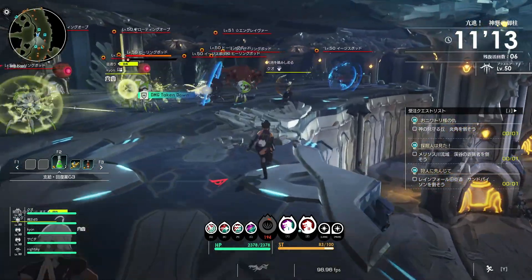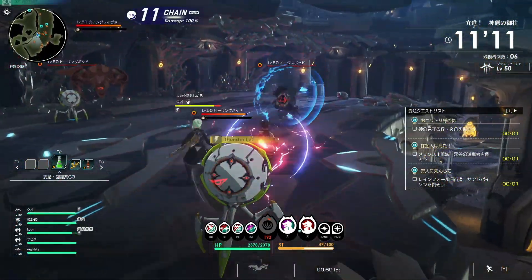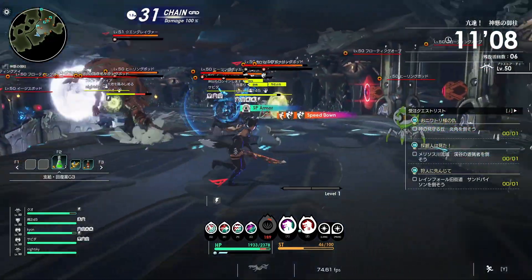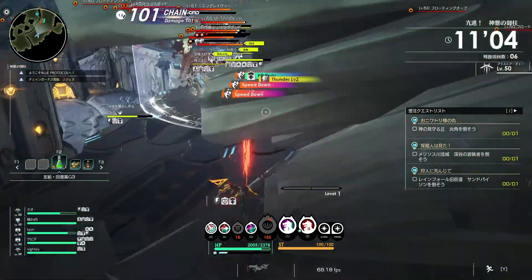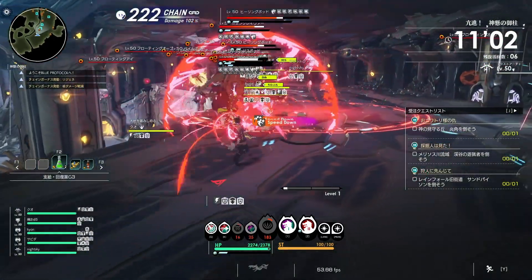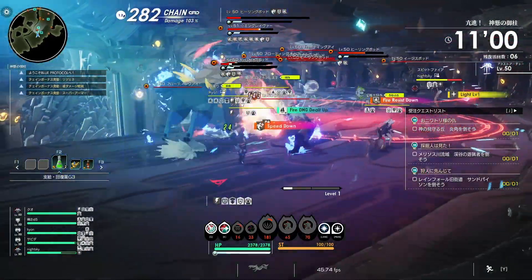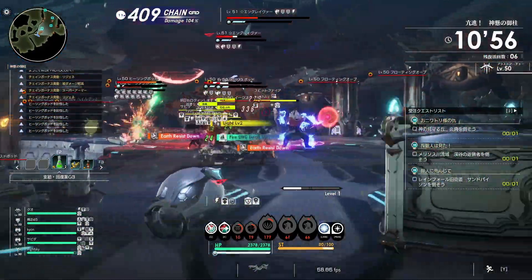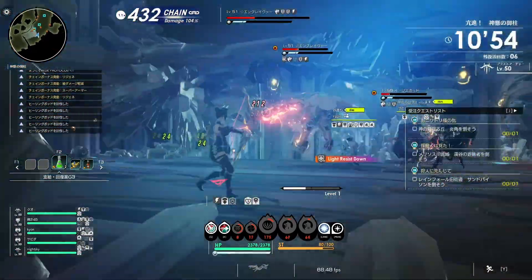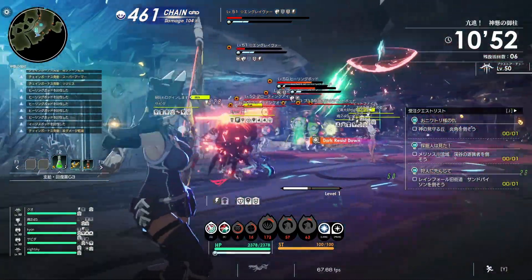You can track the progress of the burst through the bar below the enemy's health, which gradually fills up as you deal damage. One key thing to note is that attacking an enemy with an attribute it's weak against will increase your damage output. This is indicated by an arrow icon next to your damage numbers, which has three versions, each representing the effectiveness of the damage increase.